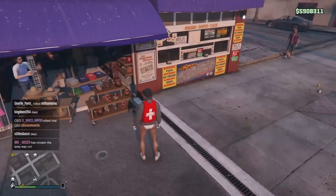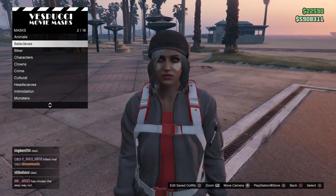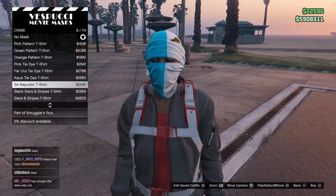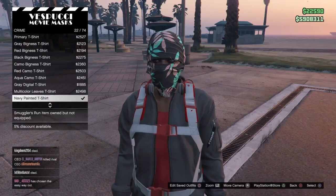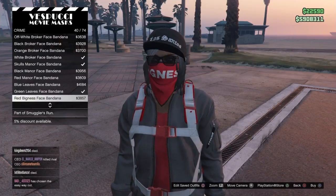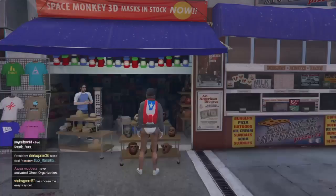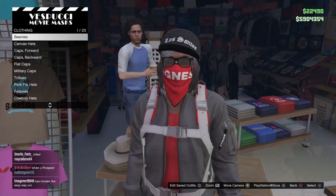Once at the mask store, head to the mask section, go under Crime, and put on the new red Bigness bandana. Once you've got that on, go ahead and save your outfit. We are then going to glitch this with a hat. To do that, go to the hat section at the mask store and put on one of the biker dome helmets - it can be any of them, the cheapest one works.